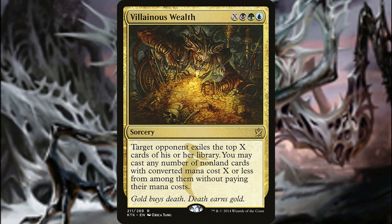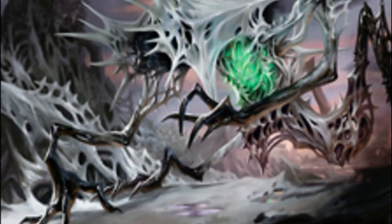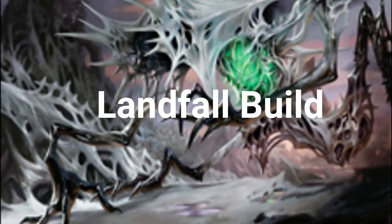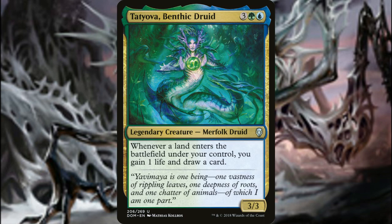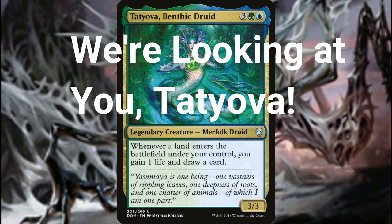Looking into the landfall build — I'm not going to cover too much since Mitch already covered it. A landfall build is probably the most powerful way to build this deck. I have a Simic lands-matter build that no one ever wants to play against because the loops get so gross that your turns take 20 minutes, and your playgroup doesn't call you for two weeks because one game took three hours and you were responsible for two hours and forty minutes of it.